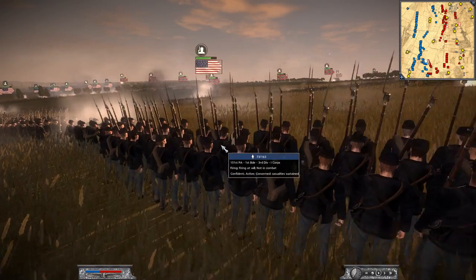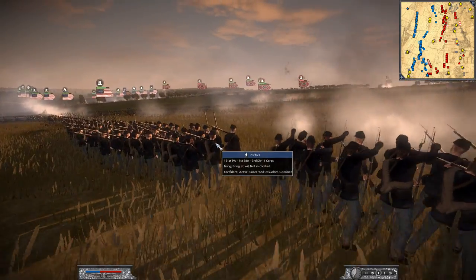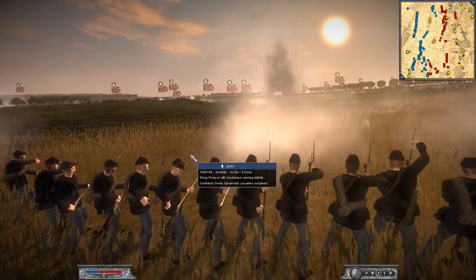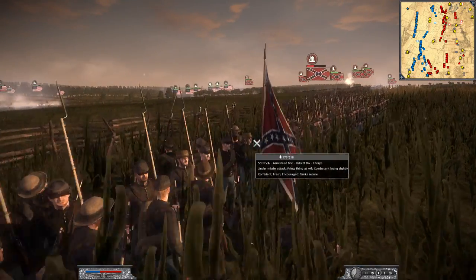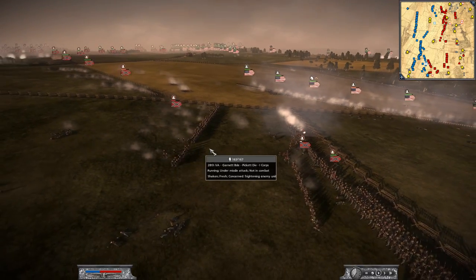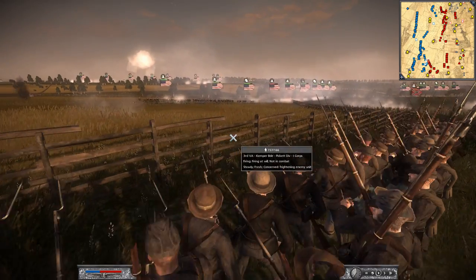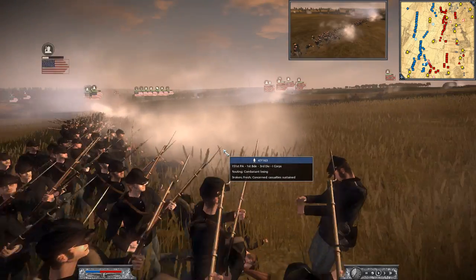The Confederates need to form up quickly. They need to form a nice line to take on the Union. He's trying to move quickly but he's got a couple of columns overlapping, which is never a good sign. They need to fire back. That's a pretty good volley. He's got troops over here — one good volley from these guys should break these Union forces. Sure enough — the 151st Pennsylvania is breaking. The flanks are crumbling for the Union. They still have a pretty healthy regiment as they continue to hold down their ground.